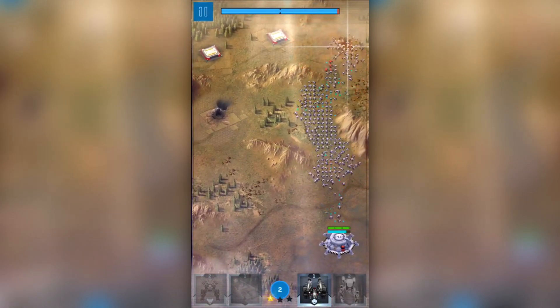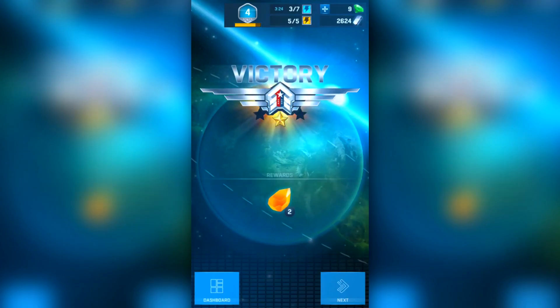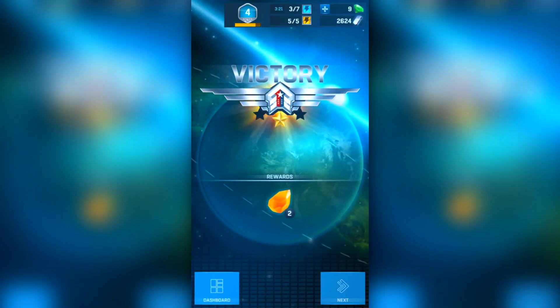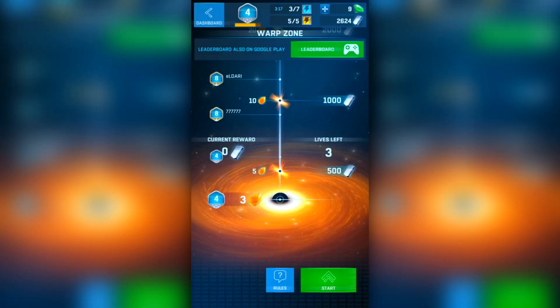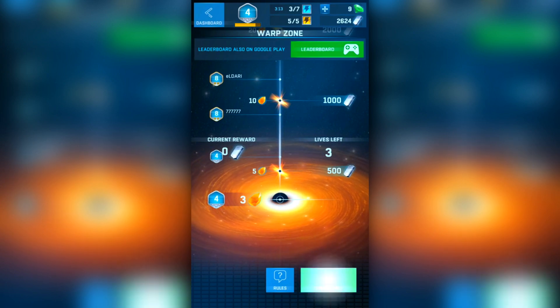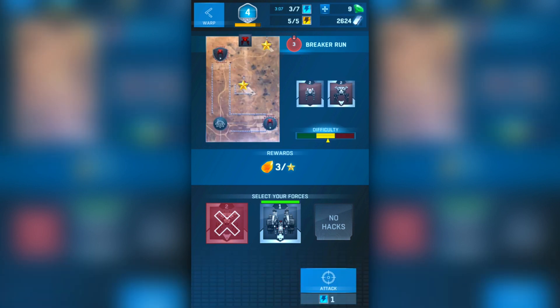We have taken out that base too, so we've done two levels and I should have two warp shards now. I haven't lost any lives yet, which is pretty good — usually I've lost at least one on the first level. Anyway, let's go ahead and start the next map; this one's called Breaker Run.